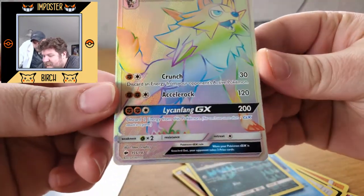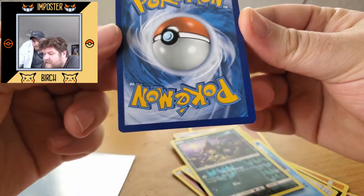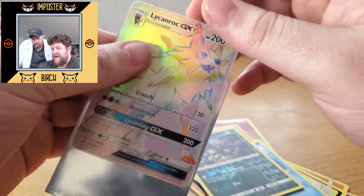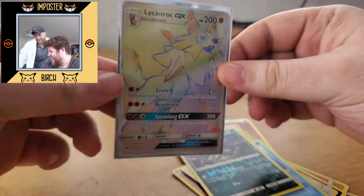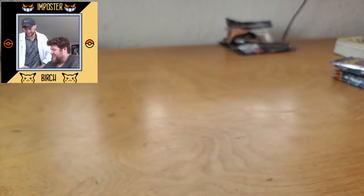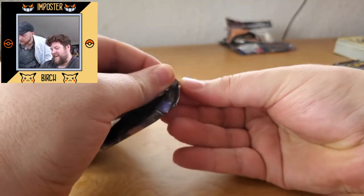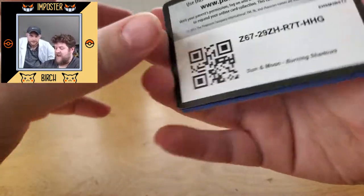Let's check the centering on this one. The centering actually looks pretty good — it's a little high on the bottom, and there's a little space on the back. So this is probably a PSA 9, maybe 8 conservatively. I've actually not seen one of these in person — me neither. That's special! And we've still got like five packs to go. We still gotta find that Charizard — even if it's just the regular rare. This is absolutely amazing.